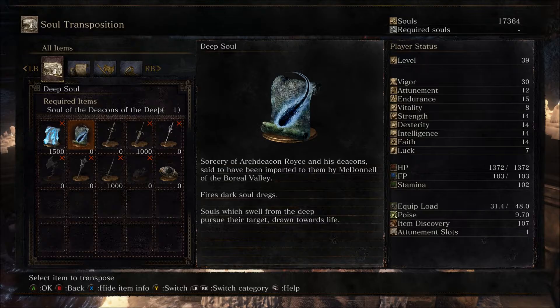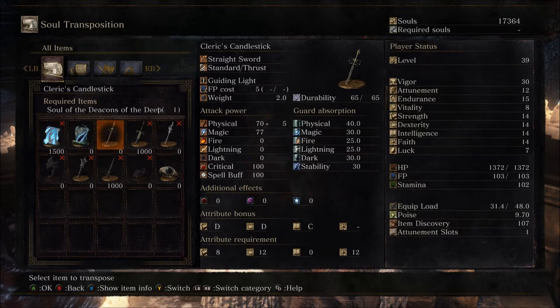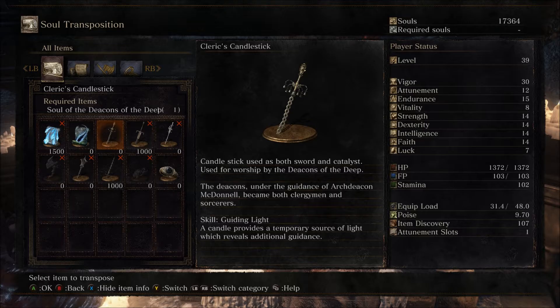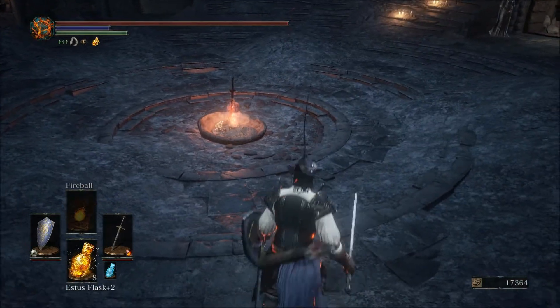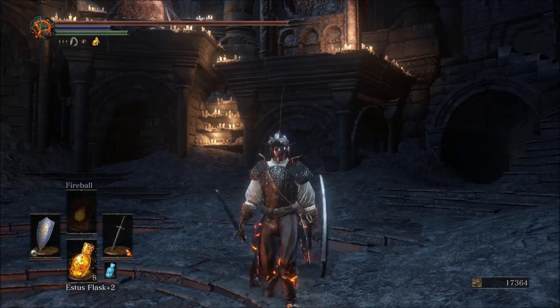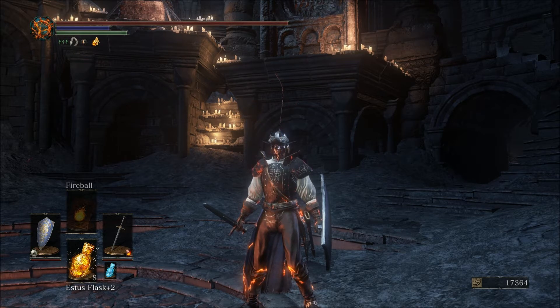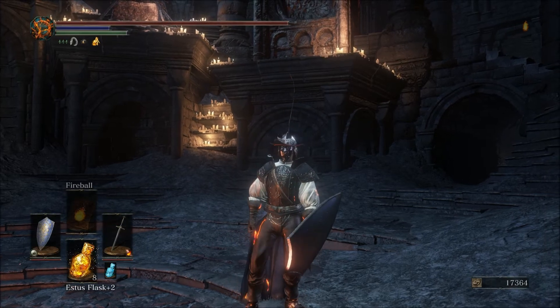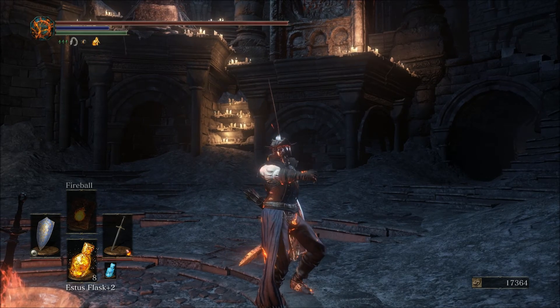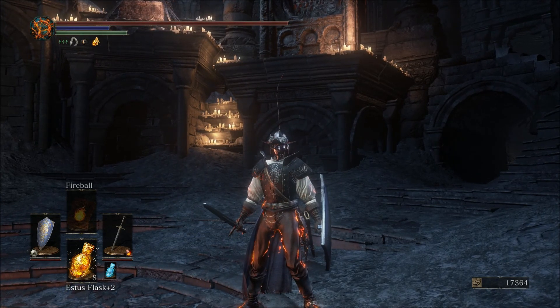So Ludleth, what can we make with this fine soul? You can get the Deep Soul — a sorcery spell — in case you want to collect all the spells in the game. Or you can get the Cleric's Candlestick, a straight sword that is intelligence-based. That's it for this episode — quick as always when it comes to bosses. Next time we will be going back to Farron Keep. So until then, take care and happy gaming. Bye bye.